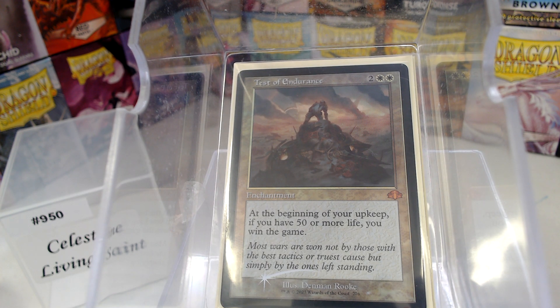The first card I want to show you is Test of Endurance. I wanted to keep this card a secret because in a game where we start at 40 life, it's not that hard in Mono White life gain to get up to 50, and you just win. I avoided it for years because I knew if I had done it four years ago, the price would have shot up. But it's back in Dominaria Remastered — it's a beautiful thing. I love this card for a life gain deck.